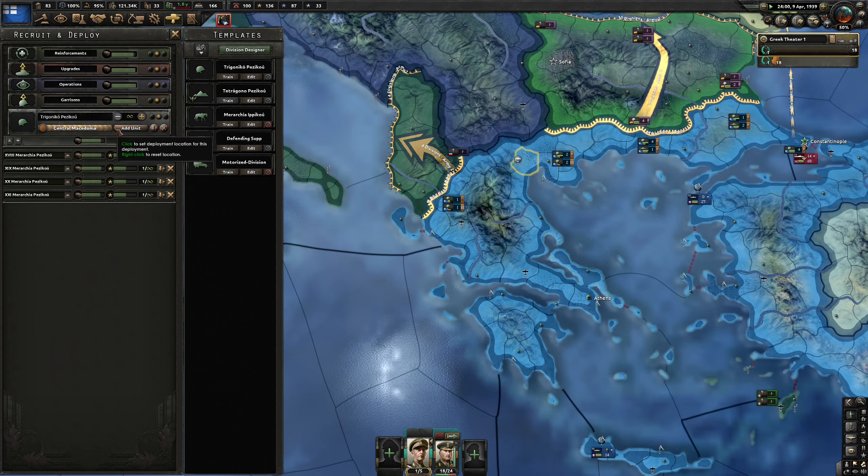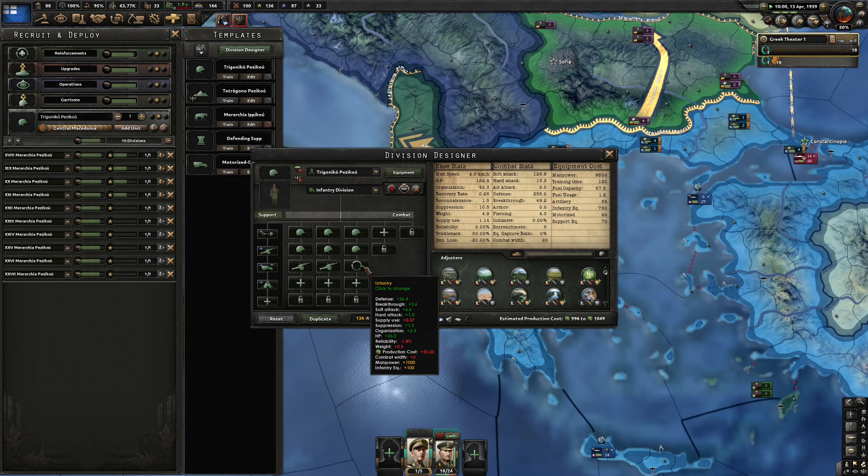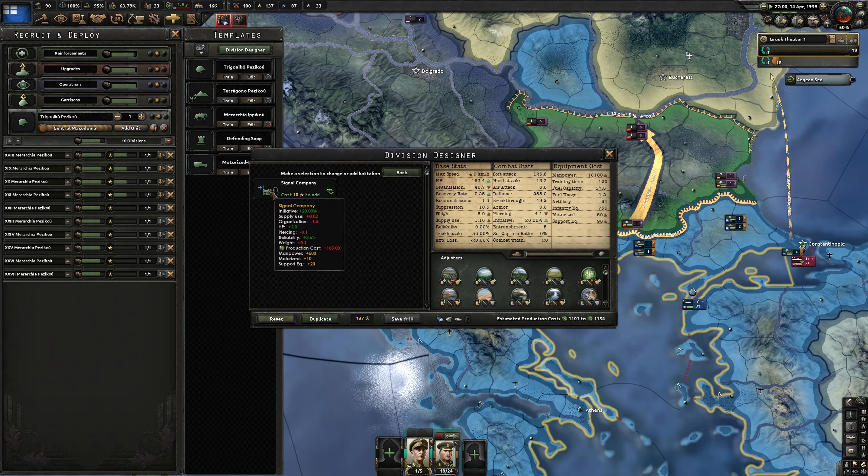Where are we with training our people? They're almost done. We definitely need a few more units. Some motorized divisions would be good, as well as some mountaineers. Let's double-check on the template — we now have that extra artillery. It's more supply, less organization, less piercing, costs a bit more, but provides 20% initiative. The higher initiative a unit has, the quicker it can get reinforced into a battle and the quicker it gets its planning done.